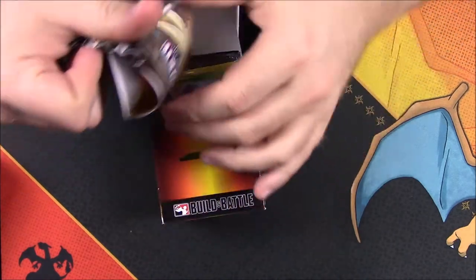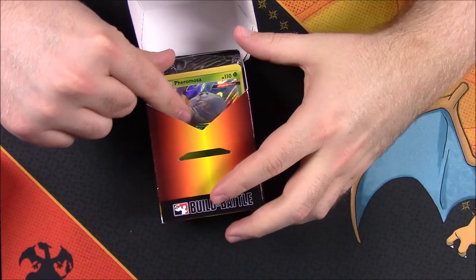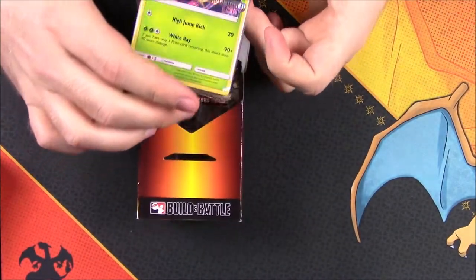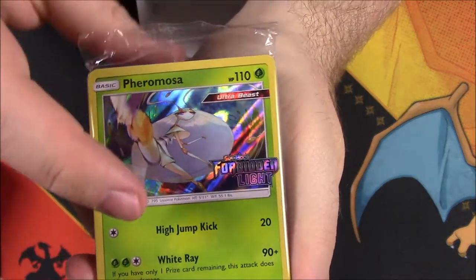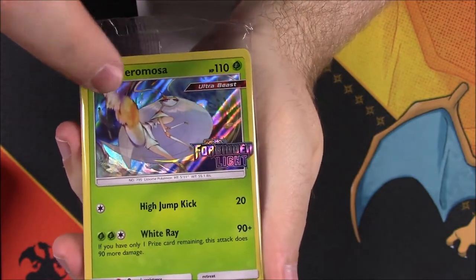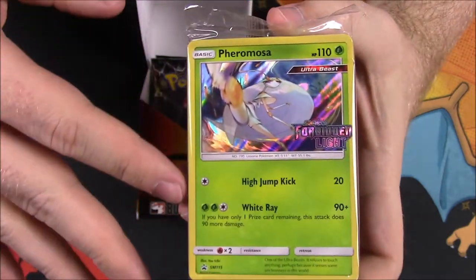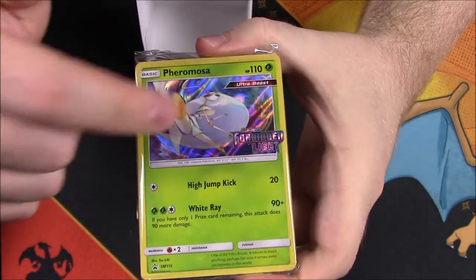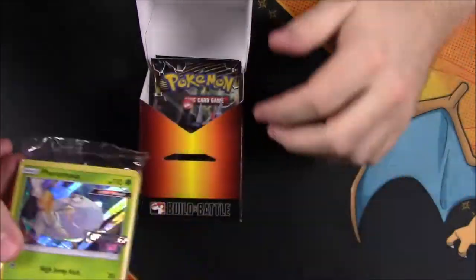Then we open up the box where we have all our cards. You get some sort of information about deck building tips and stuff. Then we get our pack of cards — I think it's just some random cards. We do get a cool pre-release card with the Forbidden Light logo, so whatever the name of the set is, it'll have it there. This time we have Forbidden Light with the holo Pheramosa, which is really cool. I like the artwork on this. There are usually about four different cards you can get, and I really like that we got Pheramosa — it's an Ultra Beast — and I love the artwork and the shininess.